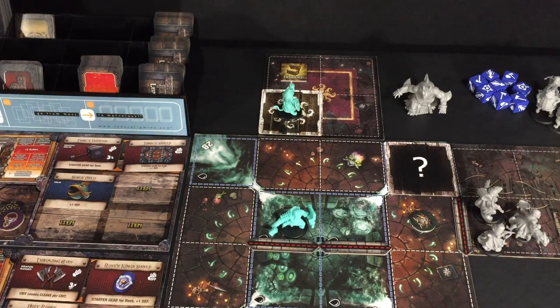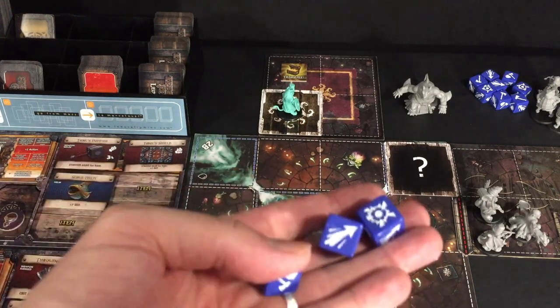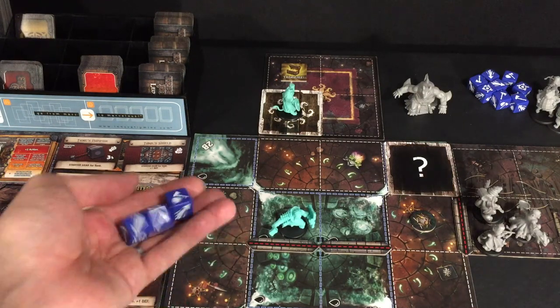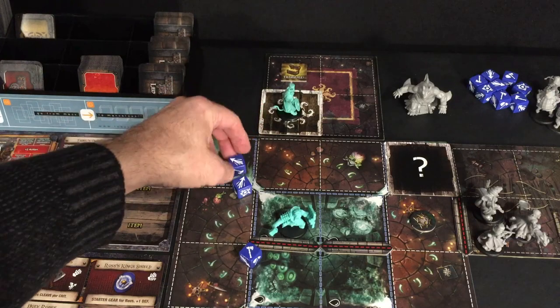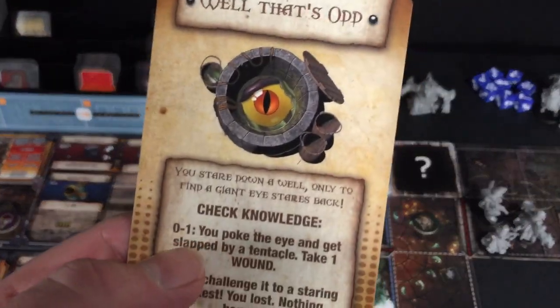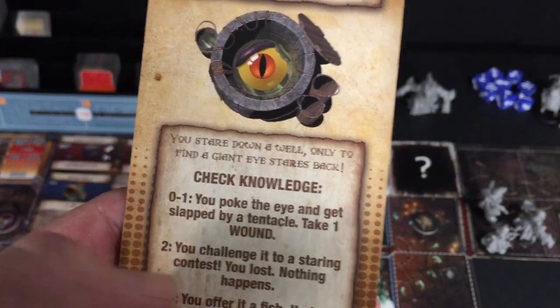I just realized my dice box is in the other room — I have Darklight Memento Mori set up because I'm running that at a convention soon and relearning it. But anyway, we have to do a knowledge check. We're going to roll three dice looking for crits or any X symbols — anything except range symbols. And oh my God — two range symbols and one X. I only have one knowledge result, so zero to one: you poke the eye and get slapped by a tentacle. Take one wound.